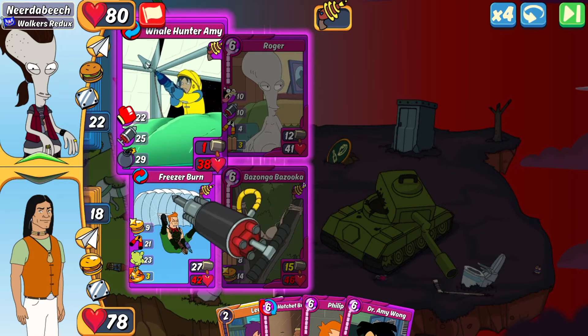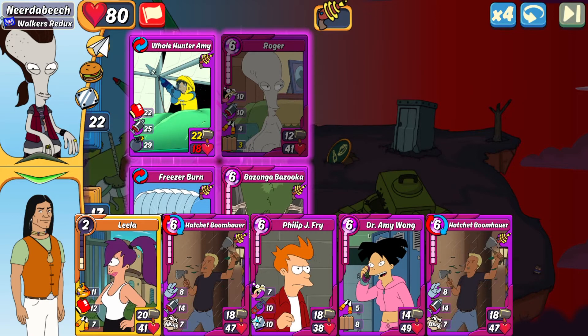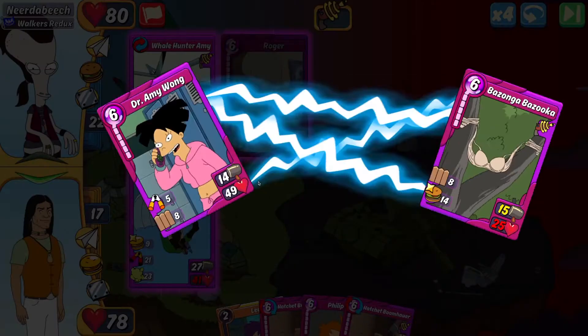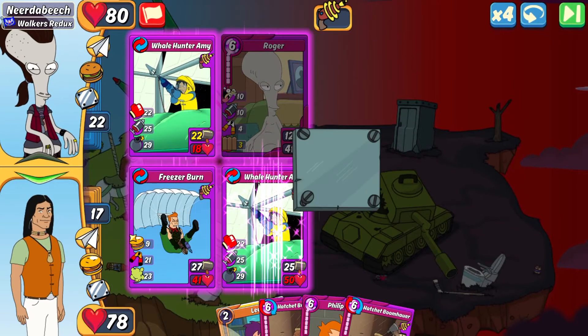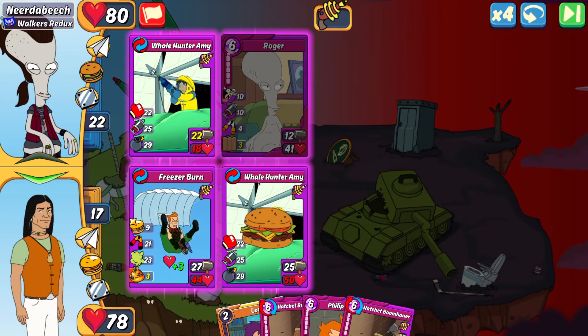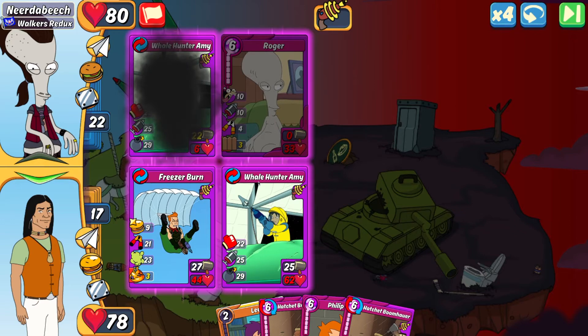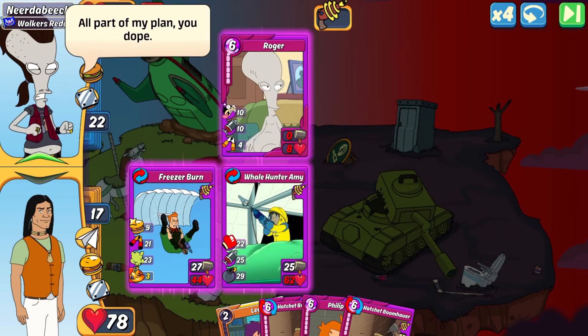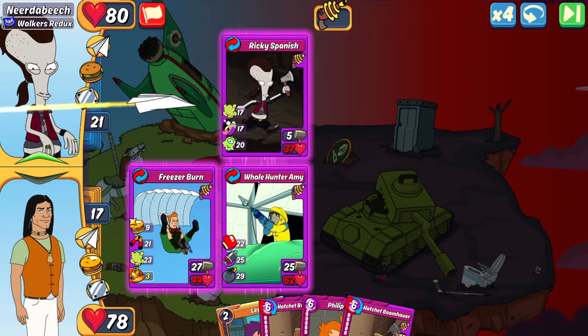There's the punch on Bazanga — I block some of it with the bodyguard. At this point I could have done my Leela combo to have the leech to get that card back to full, but I wanted to ensure Near the Beach's Whale Hunter Amy went down this turn, so I made my Whale Hunter to ensure that. Unfortunately they comboed into Ricky Spanish — pretty annoying with that 17 payback damage, 17 gas, and 20 leech. That's a very annoying card to deal with.